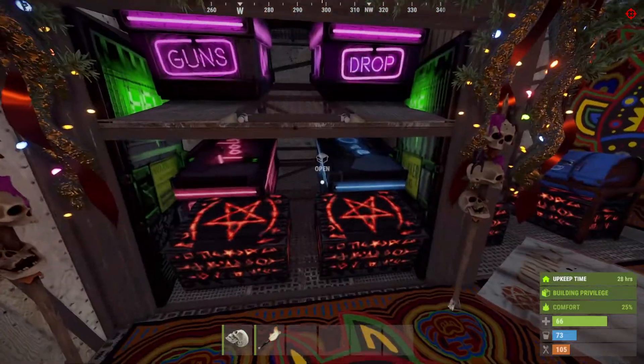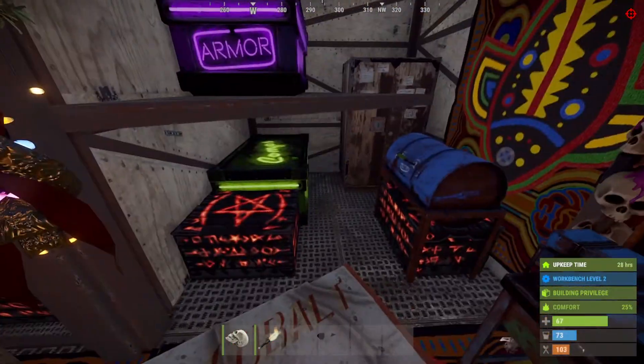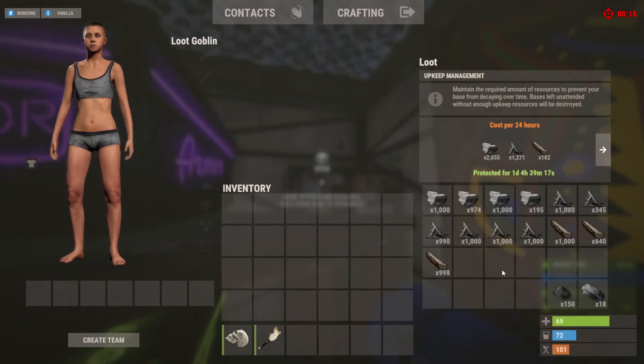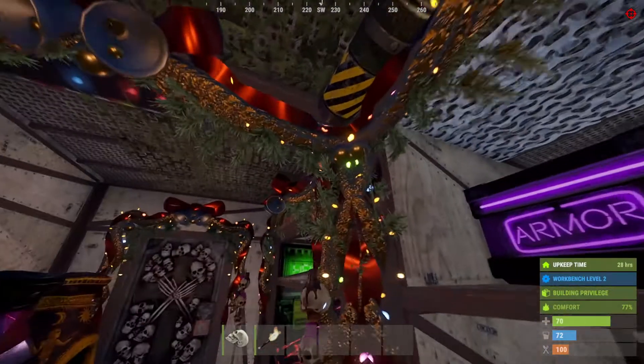It's a nice little solo bunker — two by two, a couple of furnaces, got the tier two. A bit more boxes in there, but it's only less than 3k stone, a little over a grand metal, 200 wood. Cheap as hell to make this little thing.